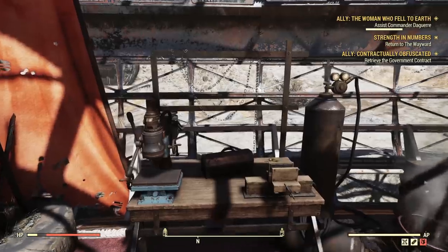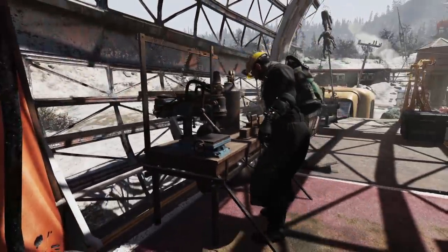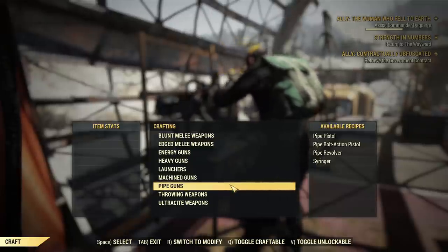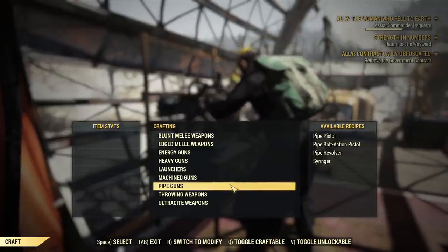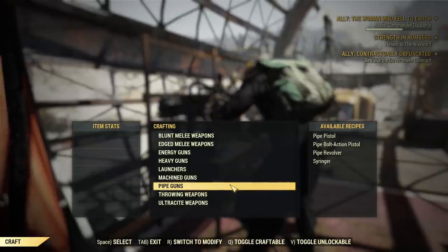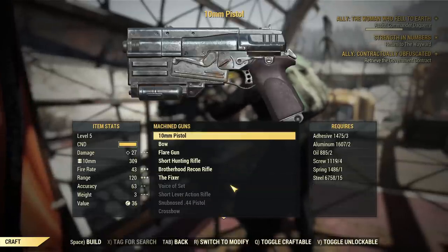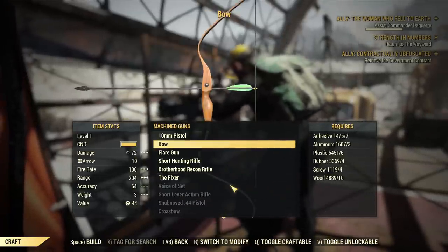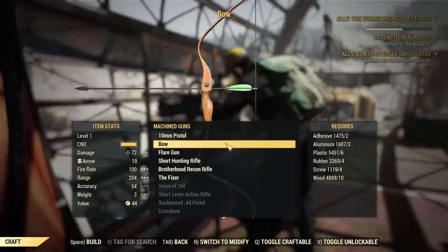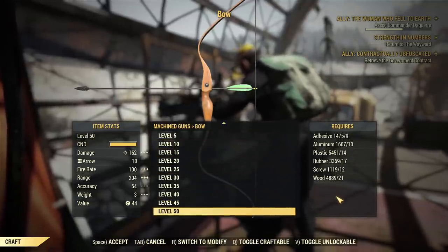The exceptions are bows, which unlock very early. Let's jump straight into it. If you want to craft your first bow you need to take a plan. If you are looking for the plans and want to know who's selling what kind of plan, check my latest video that I did just before this one. Now for whatever reason, bows are considered machine guns, so it's in that category and you can craft it after you buy a plan.